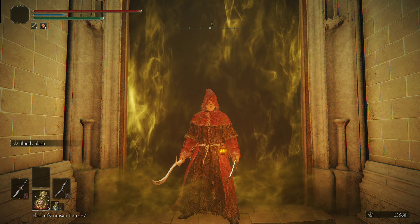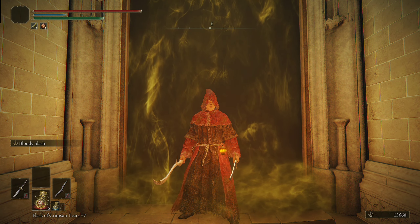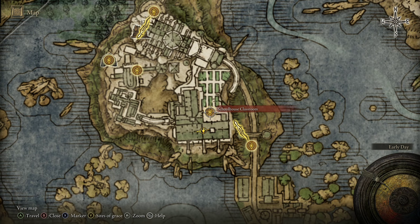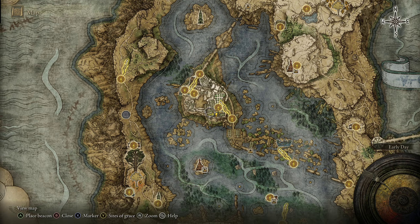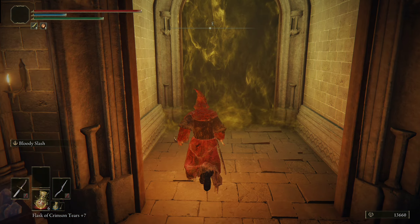Hey guys, thank you for tuning in for another Elden Ring boss guide. This time we're taking on the Red Wolf of Radagon that you can find in the Academy of Lyernia. You can find it right after the schoolhouse classroom site of Grace — run through a bit of a hallway, up some stairs, and then you find another small hallway that leads directly to this boss fight.